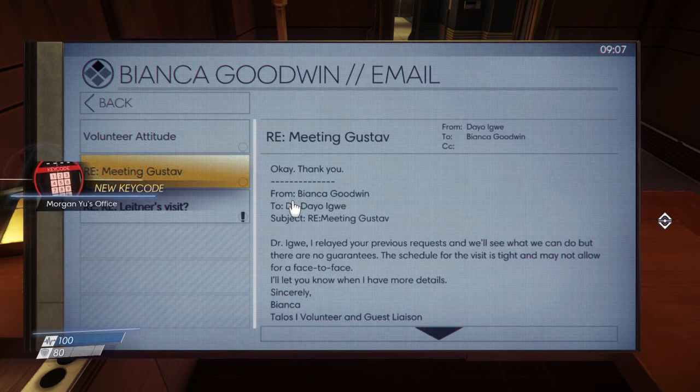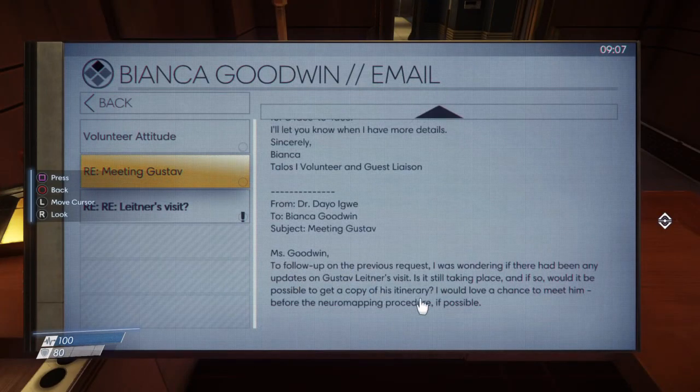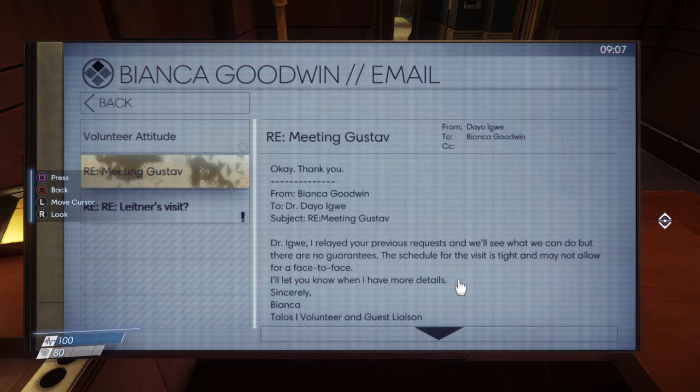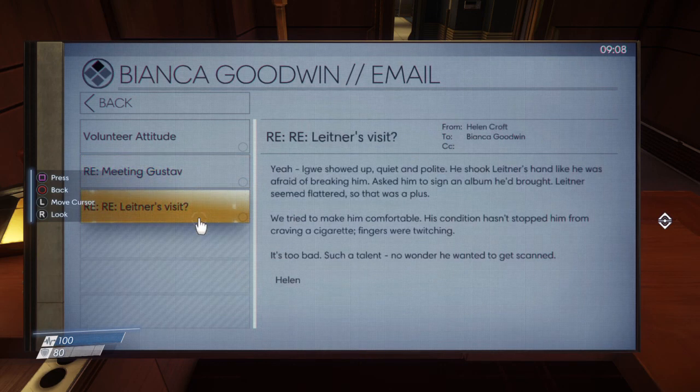This is from Deo Igwe to Bianca Goodwin. 'Ms. Goodwin, to follow up on a previous request — I was wondering if there had been any updates on Gustav Lettner's visit. Is it still taking place, and if so, would it be possible to get a copy of his itinerary? I would love a chance to meet him before the Neuromod mapping procedure if possible.' 'Dr. Igwe, I relayed your previous request and will see what we can do, but there are no guarantees. The schedule for the visit is tight and may not allow for a face-to-face.' This is from Helen Croft to Bianca: 'Igwe showed up quiet and polite. He shook Lettner's hand like he was afraid of breaking him. Asked him to sign an album he'd bought. Lettner seemed flattered. His condition hasn't stopped him from craving a cigarette — fingers were twitching. Such a talent. No wonder he wanted to get scanned. Helen.'